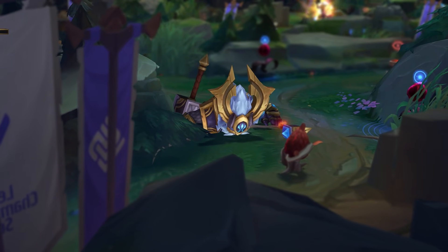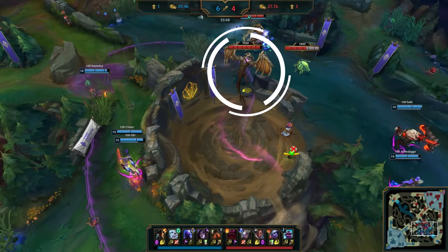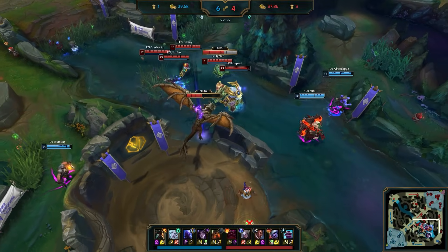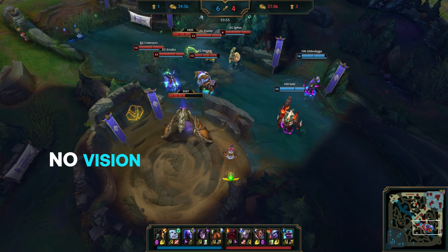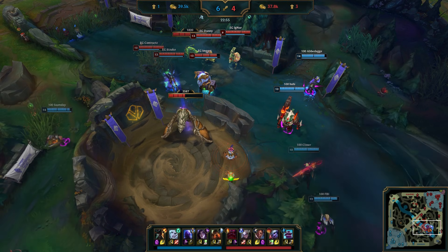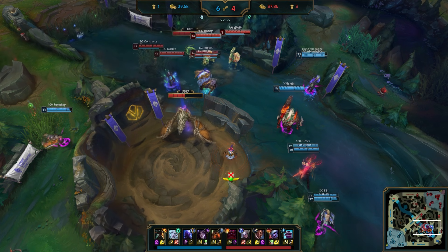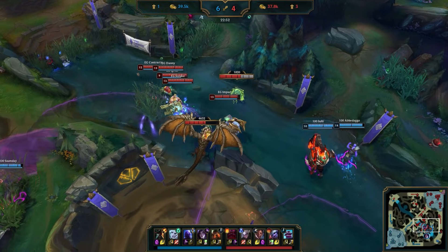Just minutes later, it's another bloodbath for EG, this time around the next crucial objective of Mountain Drake. As both teams begin to set up around the Dragon Pit, take a look at the positioning and vision from each squad. EG are grouped up together, limited in vision, and can't see a single thing past the Dragon Pit wall. 100 Thieves on the other hand are more spread out and have much more real estate to move around and see what's going on. As EG begin to chunk down the Dragon, it's 100 Thieves with an advantage to make a play.